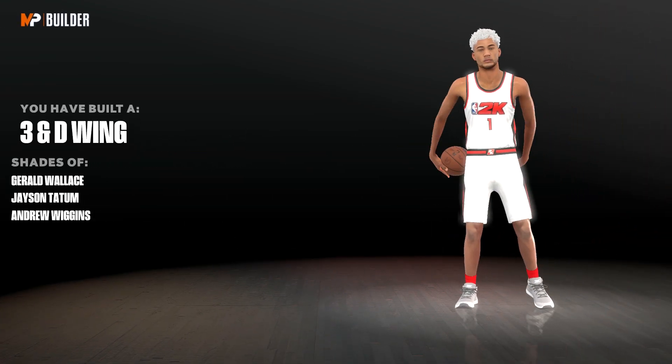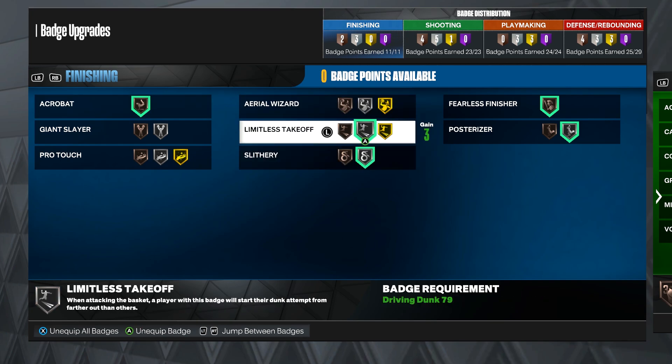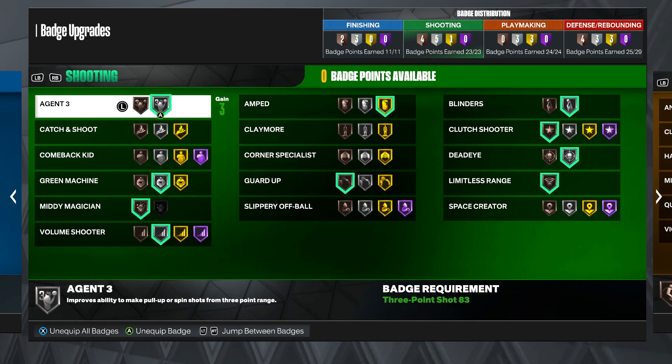The build name you get is a Three-and-D Wing. Now I'm gonna show you the badges I use on this build. For finishing badges: Acrobat on Bronze, Slithery on Silver, Limitless Takeoff on Silver — you only need it on Silver — and Posterizer on Silver with a Bronze Fearless Finisher.